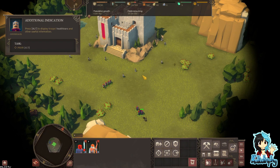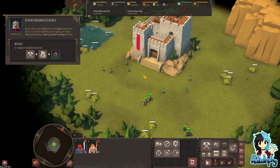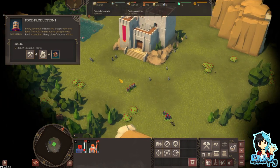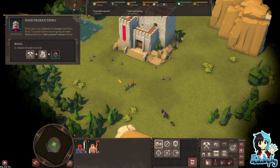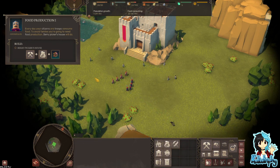Press Alt. Ah, that's useful - that is useful, I'm not going to lie. Everyday citizens and troops consume food; to avoid famine you need to get into food production. A berry picker's house will do. Build a berry picker's house.